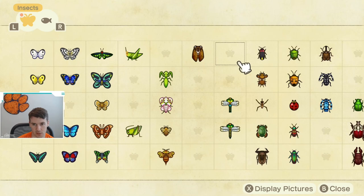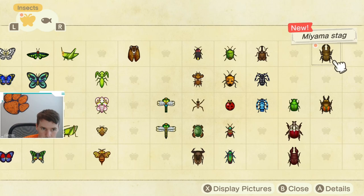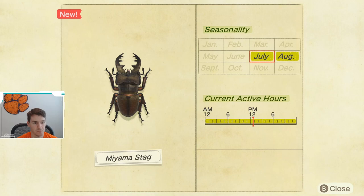Let's check out when this bug is available. As you saw, the stag was on the tree with all of the stags and beetles available during the summer. You're going to need to really focus on keeping an eye on your trees. The Miyama stag, just like the saw stag, has a short availability window — just July and August. Also, it is available all day.